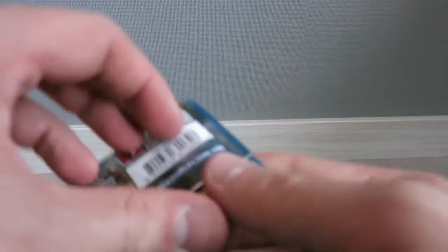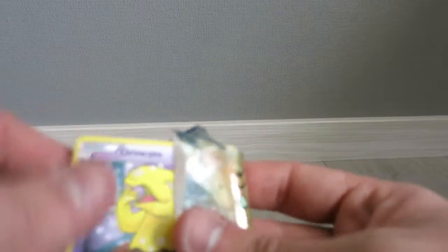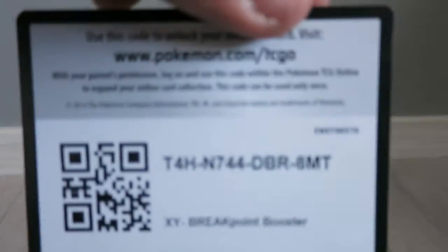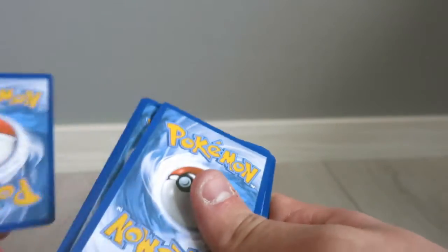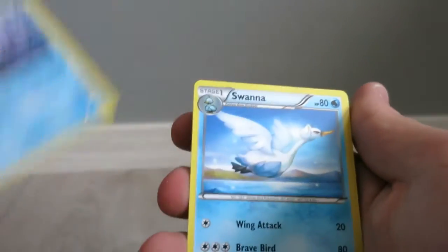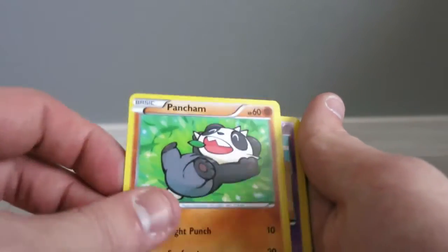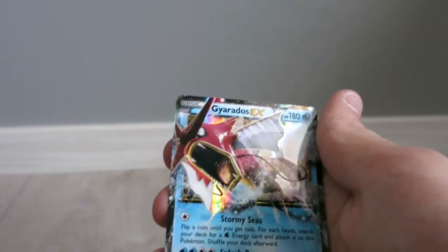Next pack is also a BREAKpoint. Last time we had a shiny Gyarados full art, so please give me another full art or something. The code card is here. I can already see an EX on the back. There's a Clawitzer, a Swanna, a Heatmor, a Drowzee, a Patrat, a Quick Claw, a Pangoro, a Skorupi, a Honedge, and a Gyarados EX again! I got another Gyarados - not a full art though.